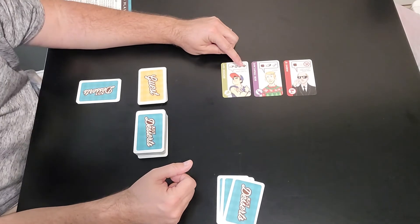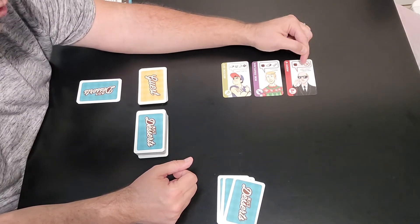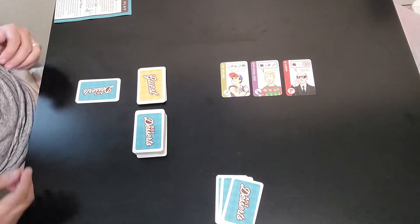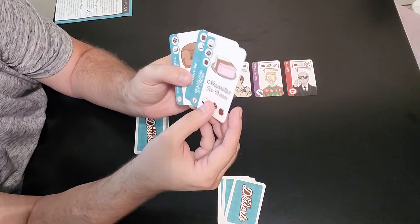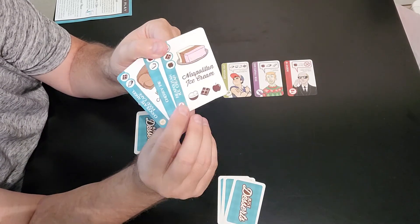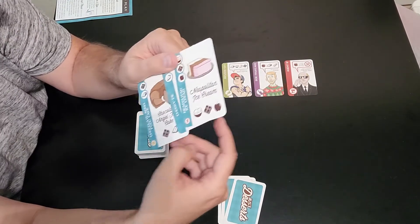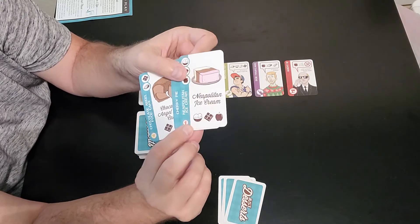Our first three customers are: Boston Guy, who loves Boston cream pie; Bob Fruitcake, who loves fruitcake; and Agent 17, who loves either an apple turnover or a Belgian waffle — either one will work. There aren't too many customers that like two favorites, but Agent 17 is one of them. Now we look at the three dessert cards we have: Napoleon ice cream, cherry pie, and chocolate angel food cake.